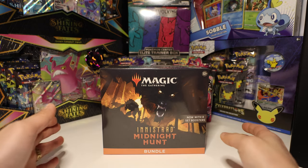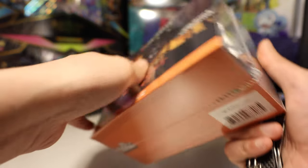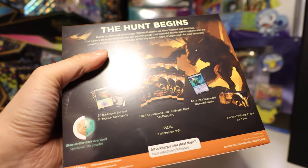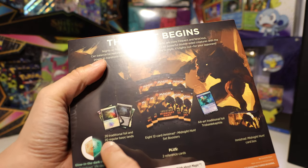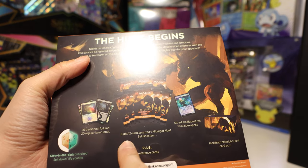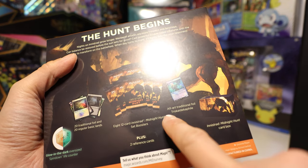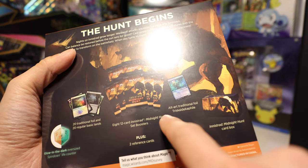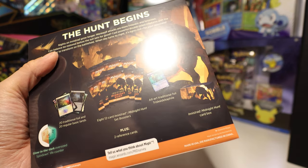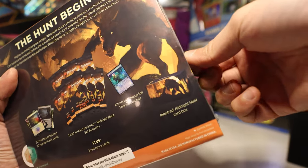Hello everyone, today we are opening up this Innistrad Midnight Hunt Bundle. It comes with 8 set boosters. In here we're supposed to get a glow in the dark spin-down life counter, some basic and foil lands, and 8 twelve-card set boosters. And we're getting a traditional foil Triskaidekaphile, and a card box. So let's crack this open and see what we get.